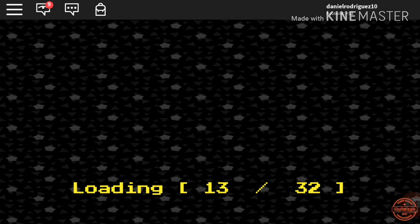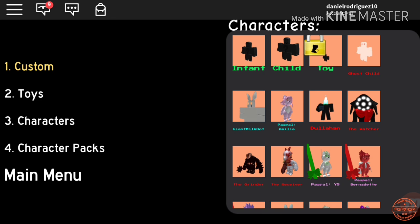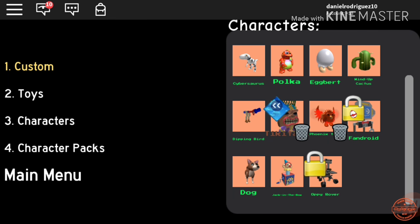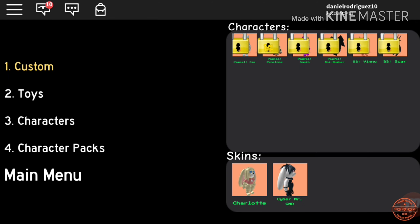That means you get your Phoenix tail, which is a tattletail. I think GMD is probably gonna add more rewards for the badge if you get it, like maybe something else like fire or whatever.